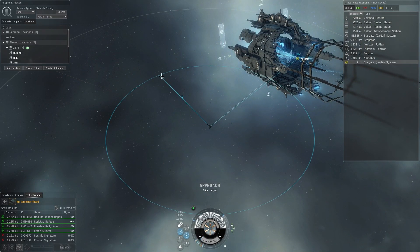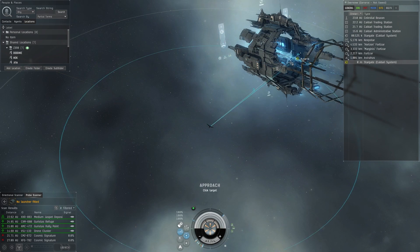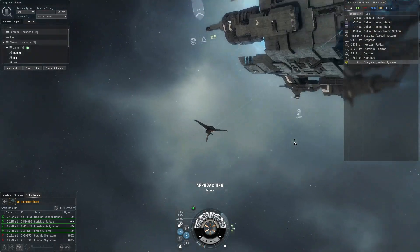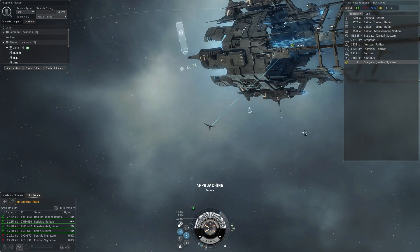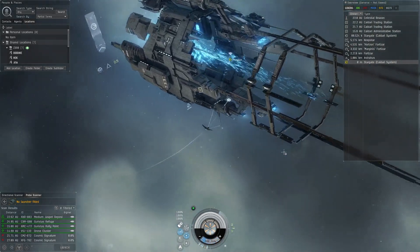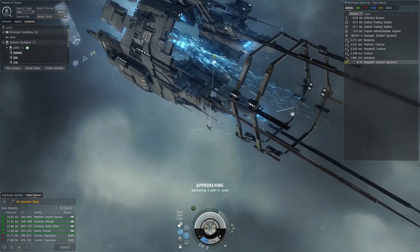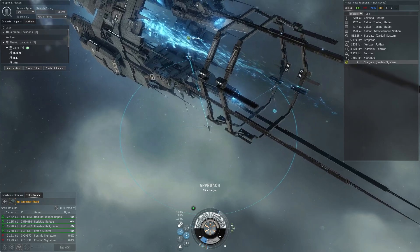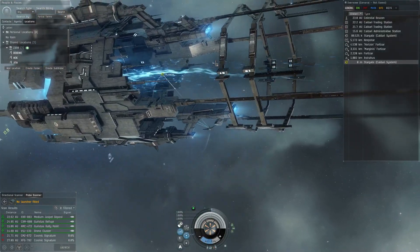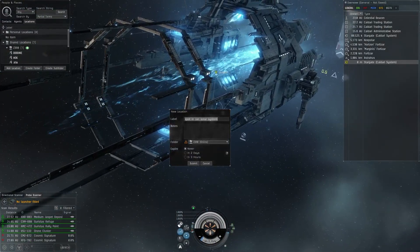Hold down Q — this is your manual movement key. It takes two clicks: the first click moves you horizontally, and the second click gives you the vertical axis. Double-click to get in there deep, as close as you can. We want to try to get right inside — right next to that bracket if we can. Get super close. There we go, that should be good.